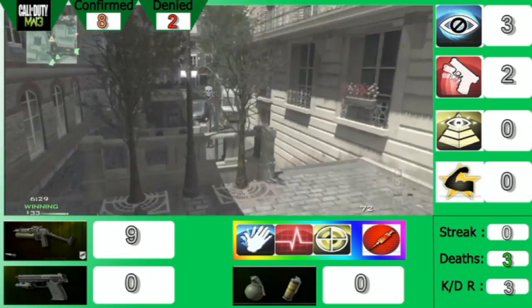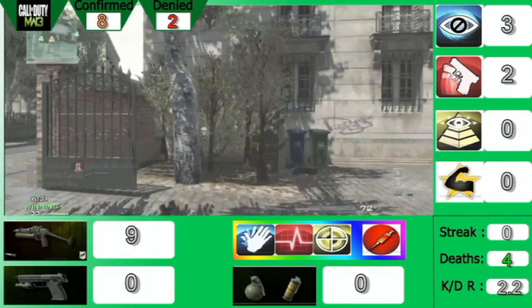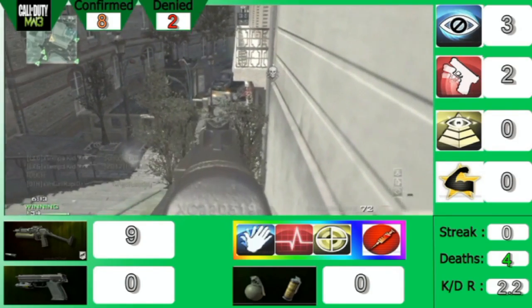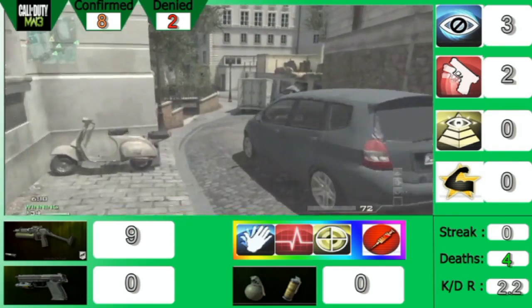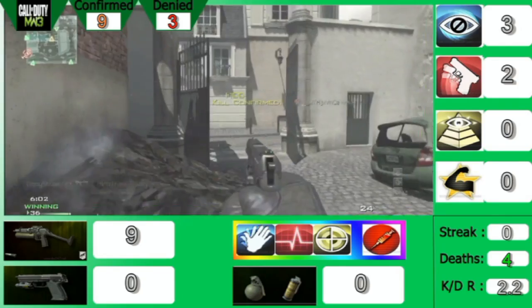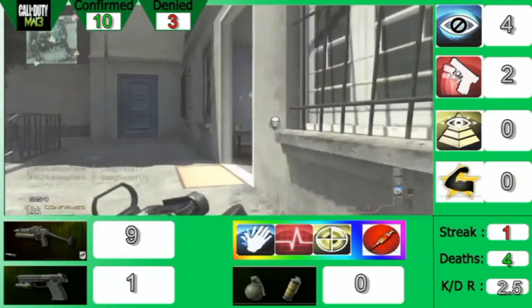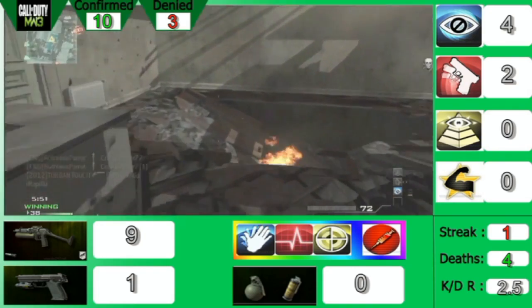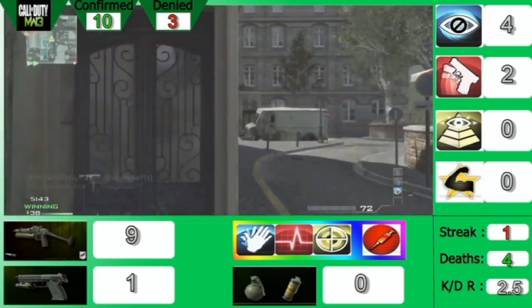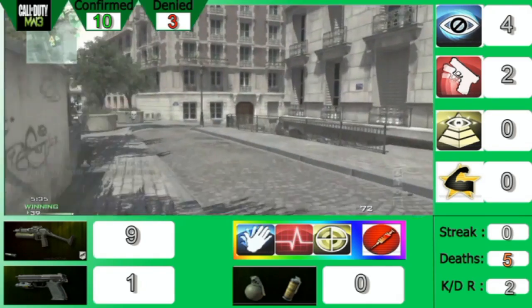I sectioned off a little bit at the bottom to cut off the KDR and the streaks from the picture. I didn't account for the fact that some kills come from weapons you pick up off the floor. I thought covering the primary weapon, secondary, grenades, and kill streaks covered everywhere kills could come from. I might introduce a kills slot for floor-pickup weapons, but for now I'm putting those kills in the secondary slot.